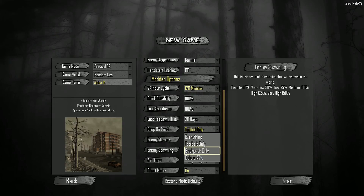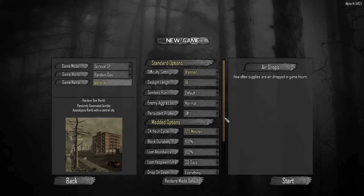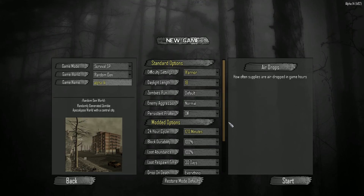Drop on death set to default, and I'm going to leave cheat mode on because if I get bugged somehow I'll have the option to spawn in some stuff, which I would obviously lose because of bugs still in the game. So this is the Alpha 14 world with a new randomly generated POIs — let's get going.